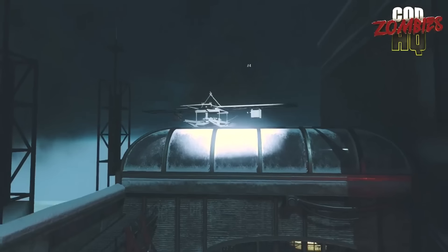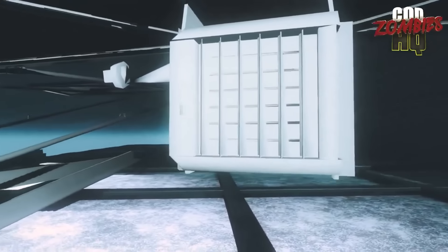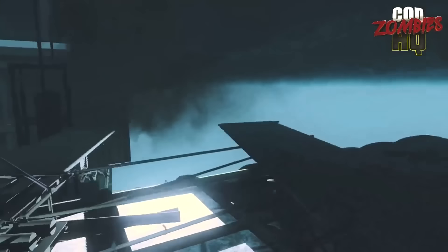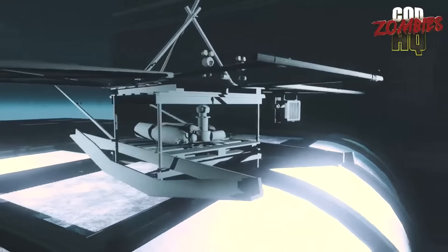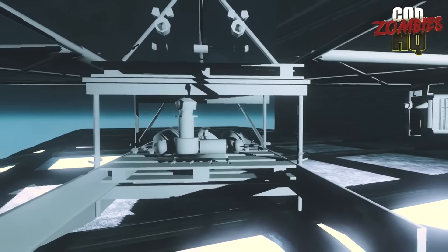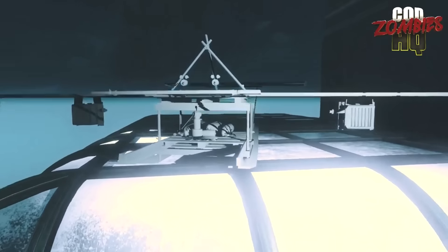You can even see the planks where the oxygen tanks are. It's interesting why they decided to model this — if you're just looking at it from inside, you don't really see these planks or the oxygen tanks at all. The Mob of the Dead Plane appears in most Black Ops 3 Zombies maps: it appears in Shadows of Evil, flies across the sky in Zetsubo, and I think also appears in Gorod Krovi, though I don't think we see it in Revelations. We don't have an explanation yet for why this Mob of the Dead Plane is on the Giant.